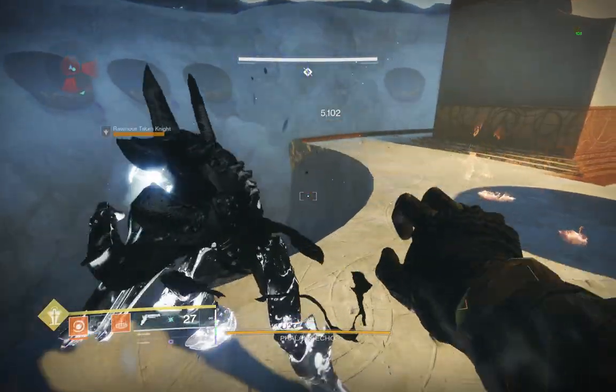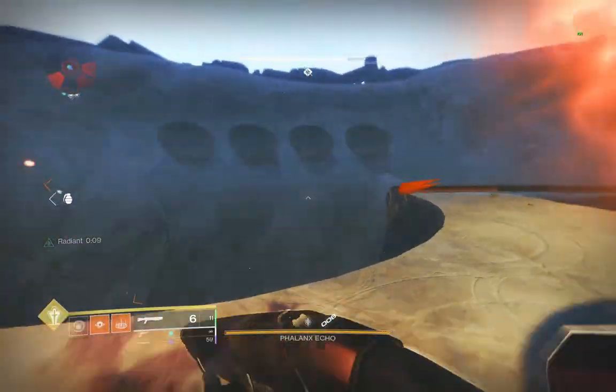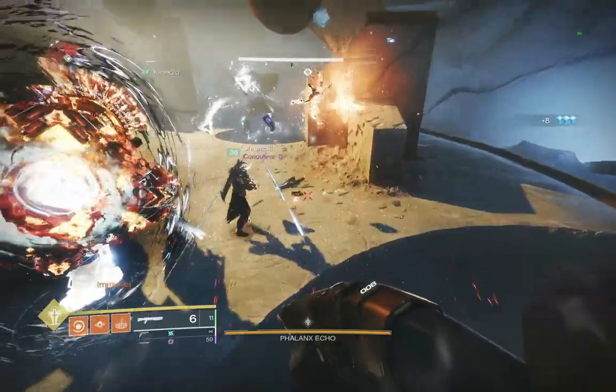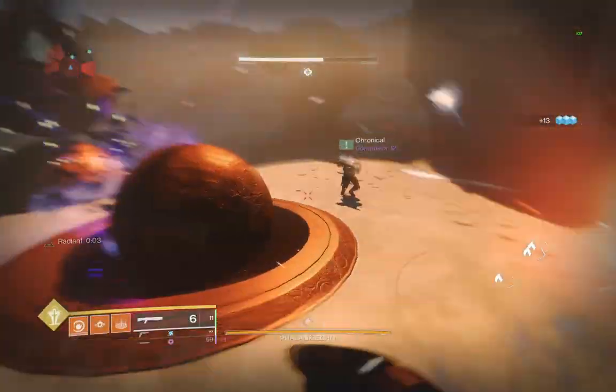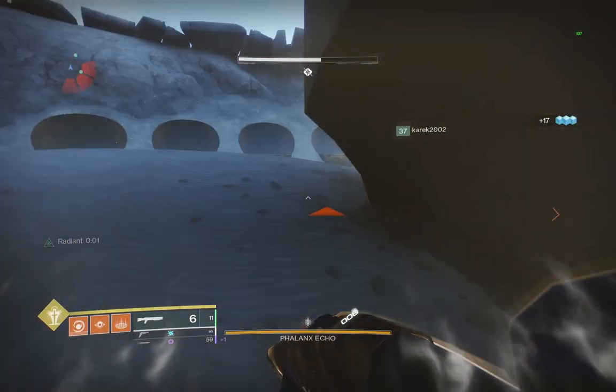This first encounter, the Phalanx Echo boss fight, puts you up against a giant Taken Phalanx — our favorite enemy type. This guy loves to push you off the tiny map, so make sure to dodge its attacks as much as you can.